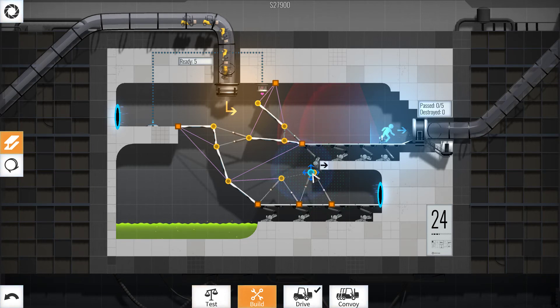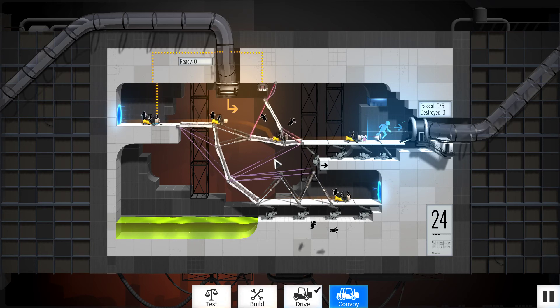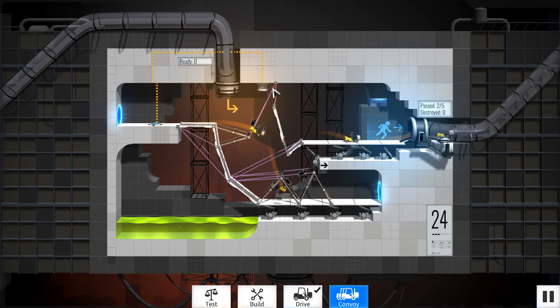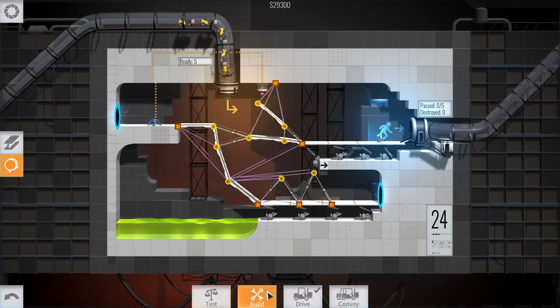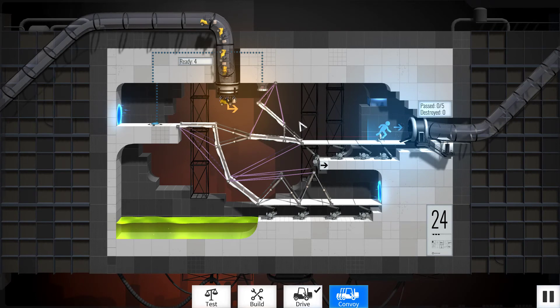By putting that there, that there, and then we put another anchor point there. This is probably not the most efficient route that we're going now. It just needs to hold. No — why did that one break? Why? That doesn't even — why would that one break? There's no stress on there.